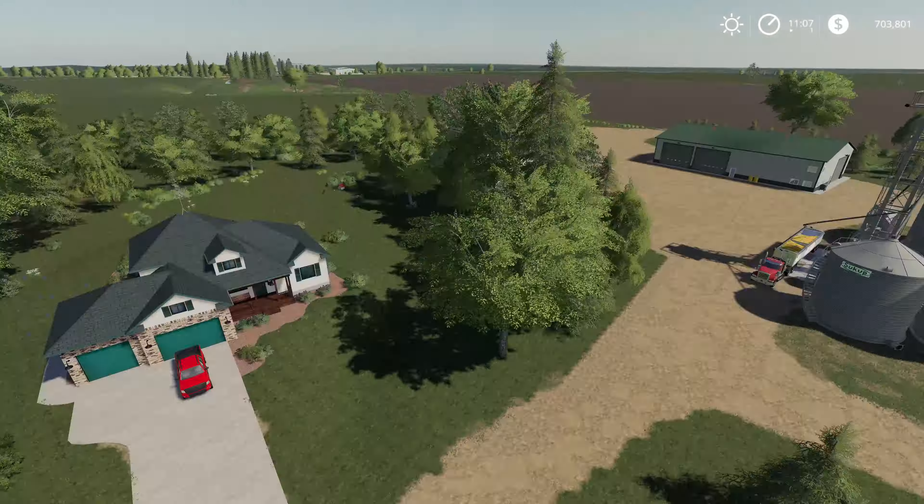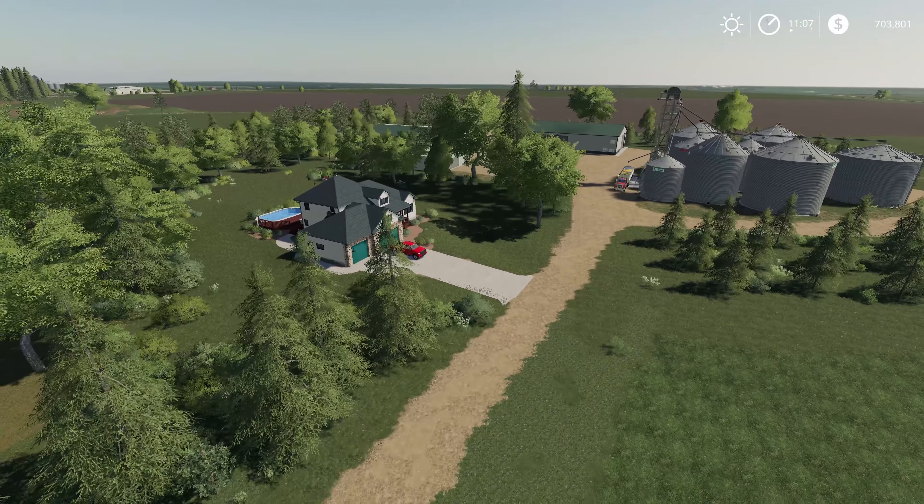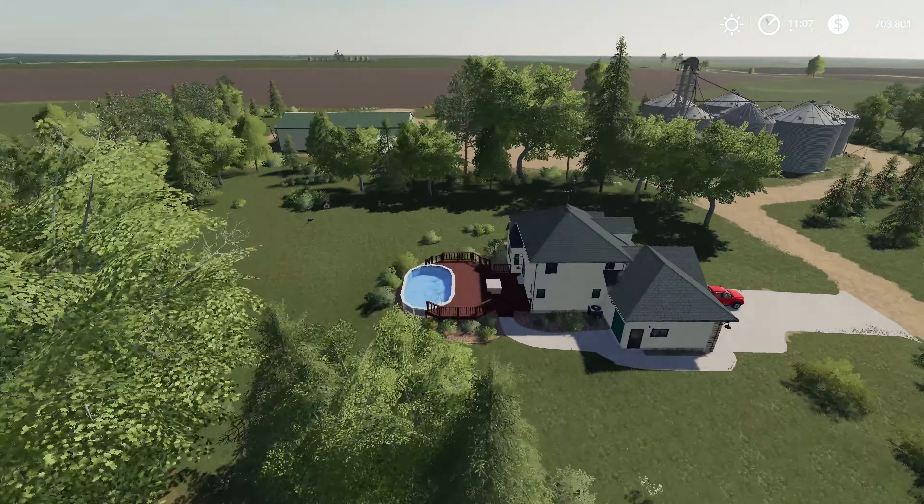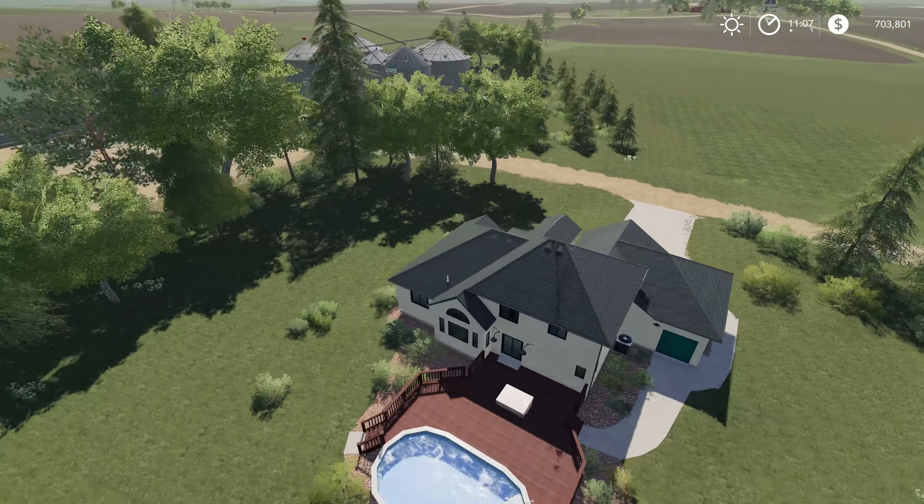The same goes for some of the other farms on the map. For example, if I remove the main farm yard decoration, you can see all the stuff on this shed went away, as well as the camper and some of the other items laying around in the yard. It's really up to your personal play style. That's the bulk of the farmyard and the unique features there.